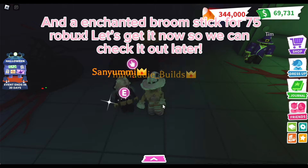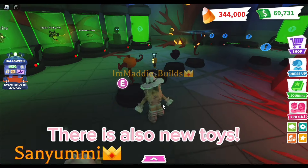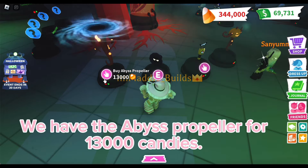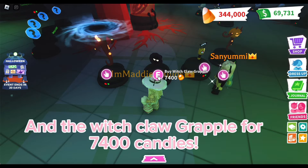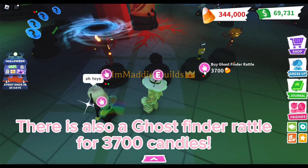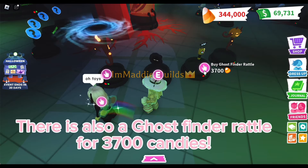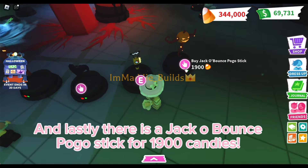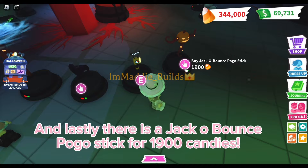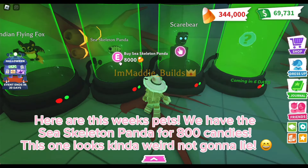We can check it out later. There are also new toys: we have the abyss propeller for 13,000 candies, the witch claw grapple for 7,400 candies, a ghost find-a-rattle for 3,700 candies, and lastly a jack-o bounce pogo stick for 1,900 candies.